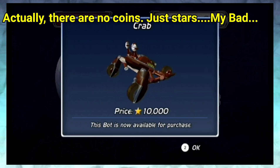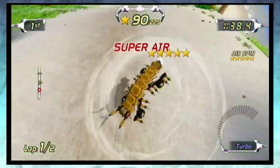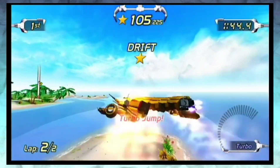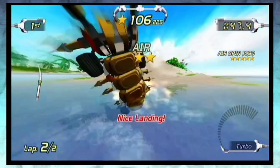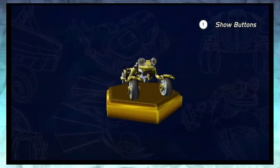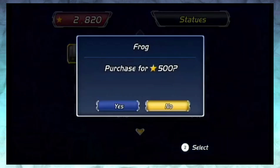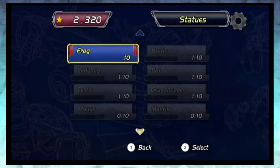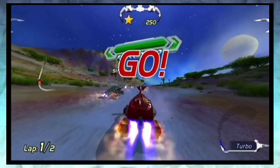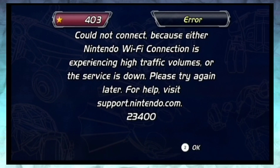Coins are for unlocking more bots to race with. Some unlockable bots are objectively better than the defaults — this centipede has near-perfect stats, and it looks completely ridiculous. There are also trophies to unlock, not unlike Smash Bros., depicting bots, tricks, and courses. They require hitting in-game milestones and spending coins. The coin and star systems are kind of genius because they incentivize replaying the campaign and online mode — which no longer exists, since the Wii servers went offline.